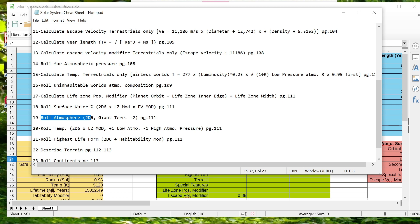Roll for atmospheric pressure is where I'm at — not roll for atmosphere. Roll for atmospheric pressure. We have the atmospheric pressure and habitability table on page 108. I'm just trying to figure out the modifiers here.